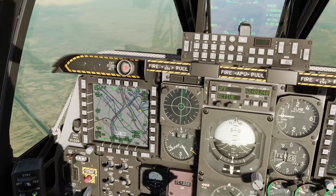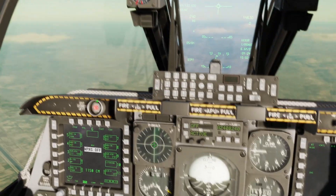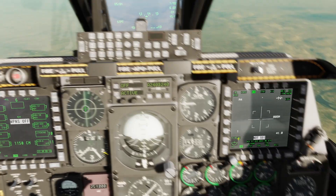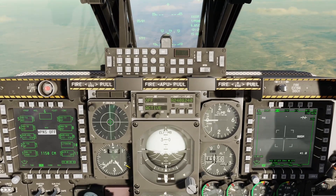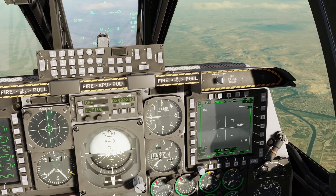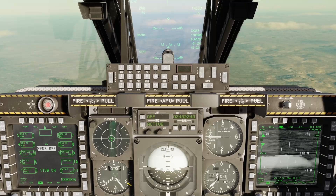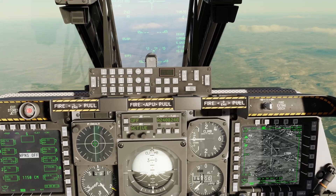First, set your left MFD to the DSMIS page where we have all of our weapons. Then set your right MFD to your TGP page. Then press the AG button to go to air-to-ground mode. Do coolie switch right long to set the TGP as SOI. We can use our boat switch forward and aft to set the TGP to IR mode — infrared mode — and change the polarity to white hot or black hot. If you have a steer point near the targets, you can do China hat aft long to slew the targeting pod to the steer point, and then we can search for targets.